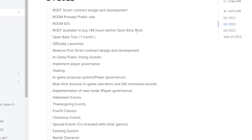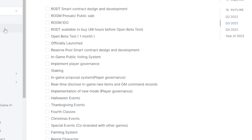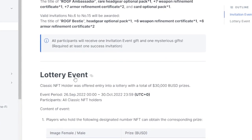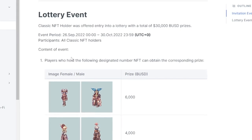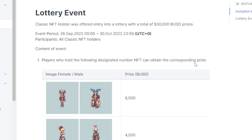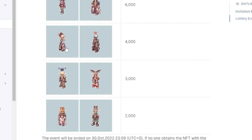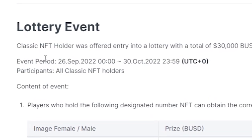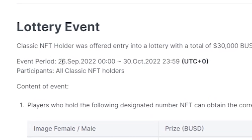For the official launch, there's going to be a lottery event. Players who hold the following designated number of NFTs can obtain the corresponding prize: $6,000 for the top tier, $4,000 for the next, $3,000 for certain types, and $2,000 for others.